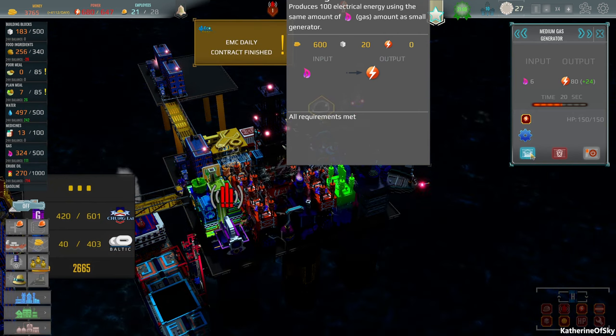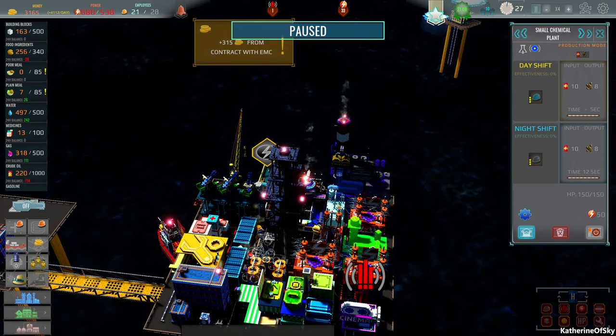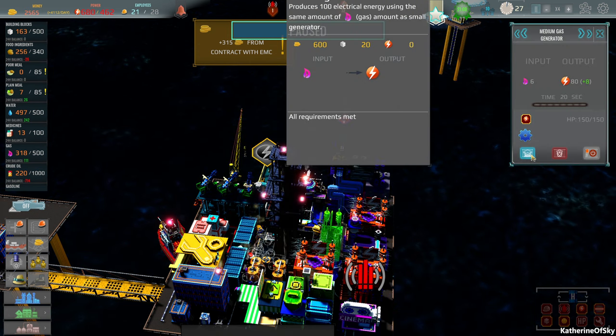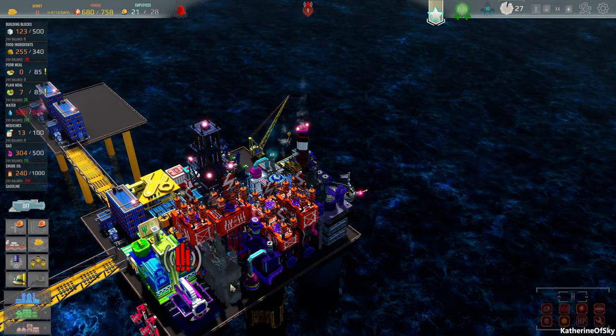I can get that technology, I think - the cooling system. Large gas generator, and then we can get more efficiency there. So we just need money now. Let's go up, up, up. Let us enjoy the new gas generator. Curious to see how much more energy we'll get. Oh, they're bigger - they're very tall. Jeez. Okay, well we have enough energy now - 758. So we might have to build a separate platform, I think.